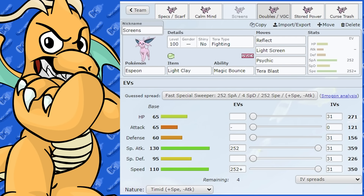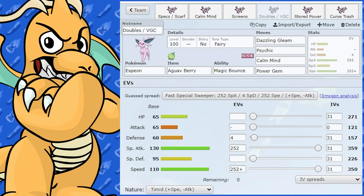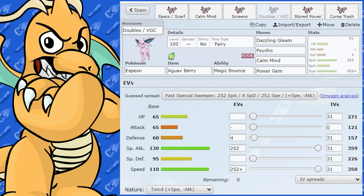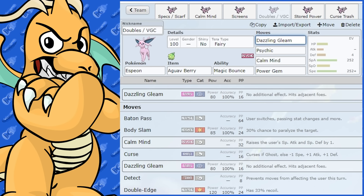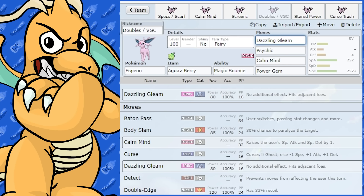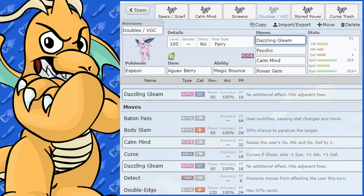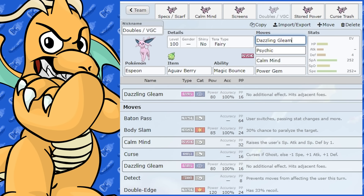Let's look at some Doubles and VGC options. Dazzling Gleam is a great move for doubles on Espeon — it hits both opposing Pokemon. You can go Tera Fairy which works very well, and you also resist Dark-type moves. So that's going to be very good.